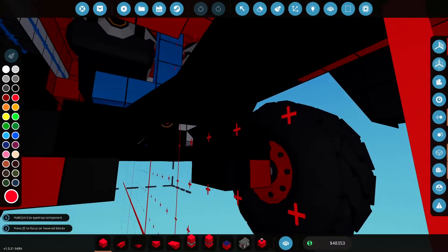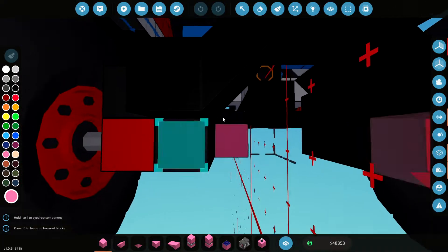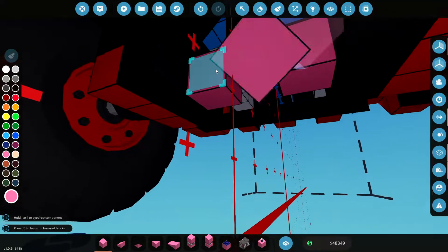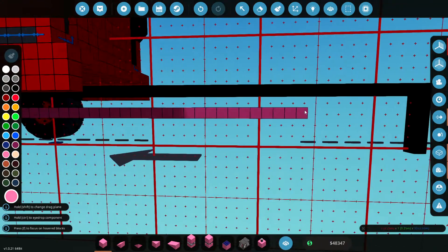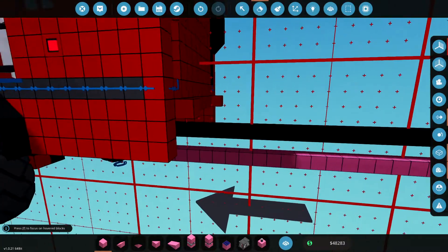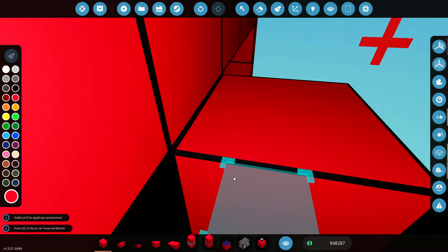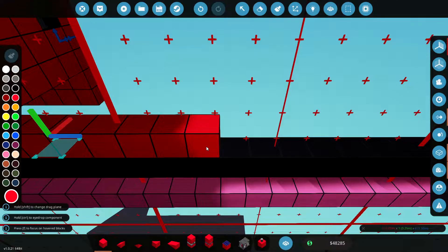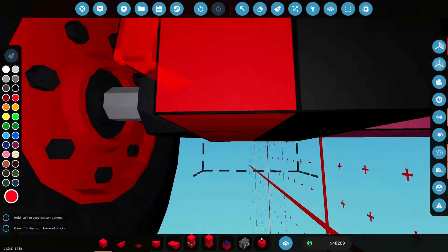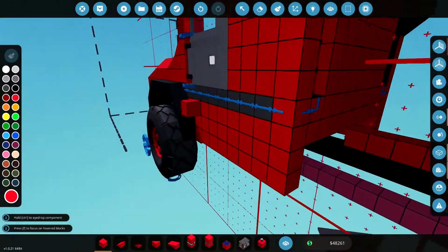I'll grab some blocks in pink just to see where we're going, because our wheels are now lower down. The wheel joins there and that is the centre, so we'll bring this back — that is actually our wheel level. Now behind here, let's count maybe seven blocks back. That's seven blocks back and then this is where we're going to have our wheels. They're three blocks away from the bar.